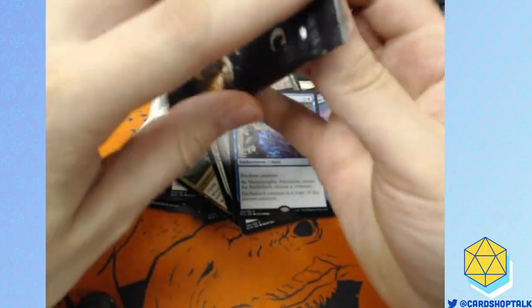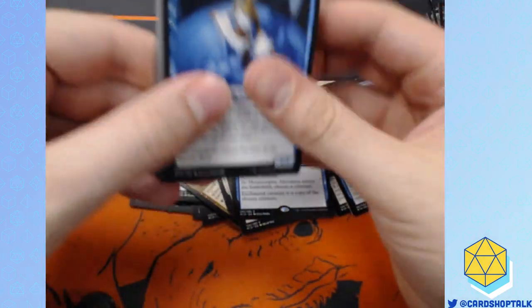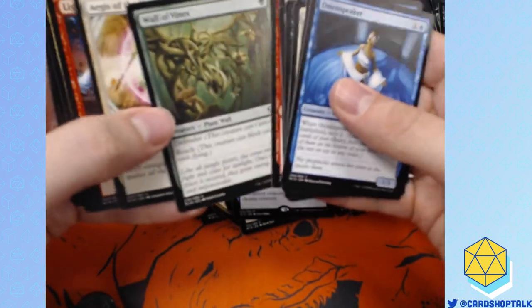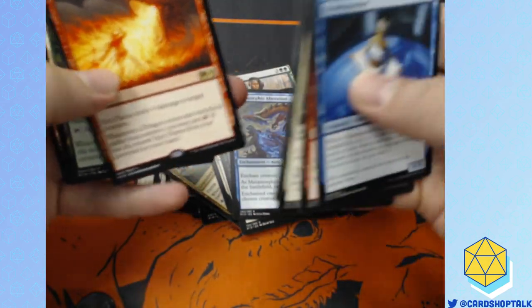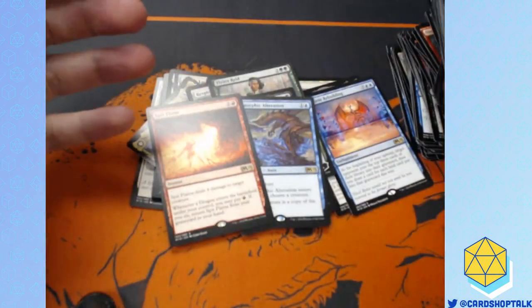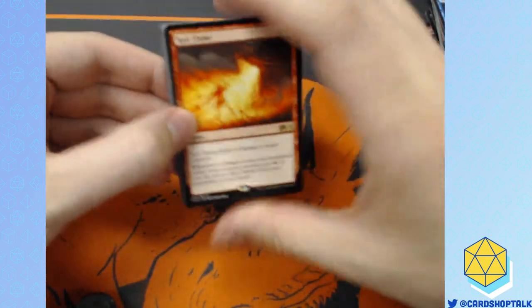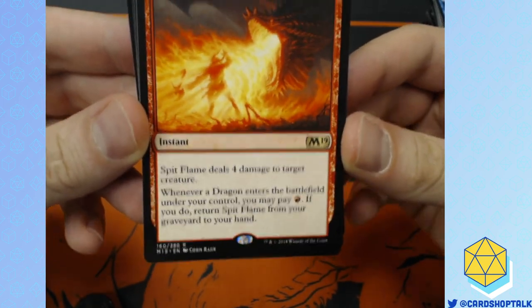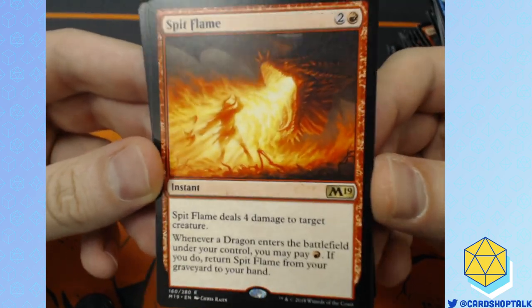Metamorphic Alteration — you can also Metamorphic Alteration a Walking Ballista or something like that and make a creature a 0/0 and kill it in blue, which is neat. Lightning Strike at uncommon — sure, why not. Spit Flame! I was talking to some Commander players and they were saying Spit Flame is going to be really fun in Dragon EDH decks, because it is recurring single-target removal. And Wizards of the Coast, if you're watching — make more recurring removal spells for Commander, because there is a lack of single-target removal.